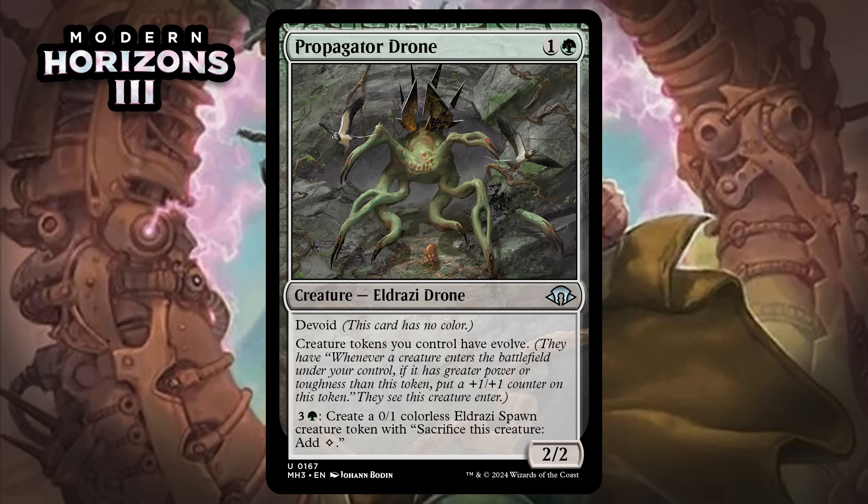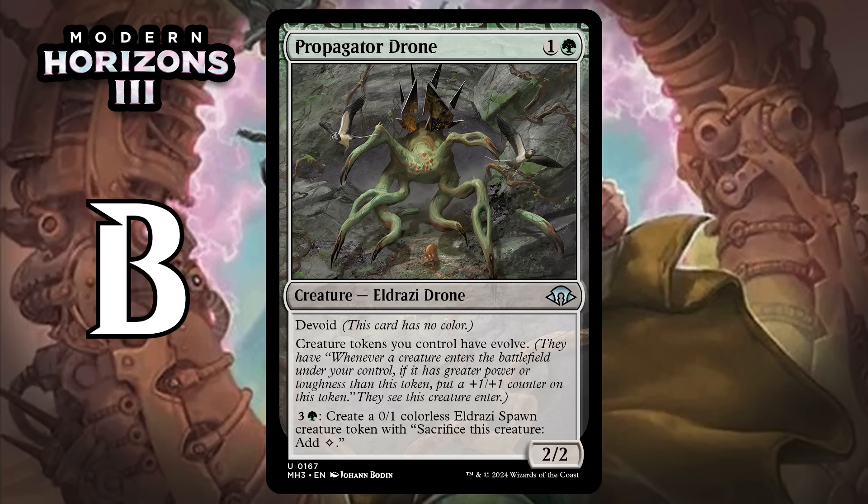Next up, it's Propagator Drone, which for one generic and a green is a 2/2 Eldrazi Drone at uncommon. It's got Devoid. Creature tokens you control have Evolve — whenever a creature enters the battlefield under your control, if it has greater power or toughness than this token, put a +1/+1 counter on that token. You can pay three generic and a green to make a 0/1 colorless Eldrazi Spawn creature token. A two-mana 2/2 that can spit out a 0/1 for four mana is a card you pretty much always play, and giving Evolve to your stuff is no joke. 0/1 Spawns are going to grow very easily, and you're likely to have other 0/1s around in green. It also works with other tokens, so you've got a really good baseline and the potential for this to grow your board like crazy. Giving this a B.